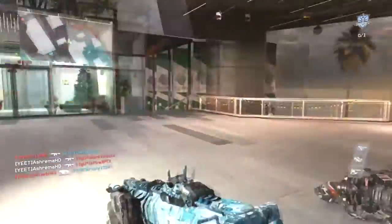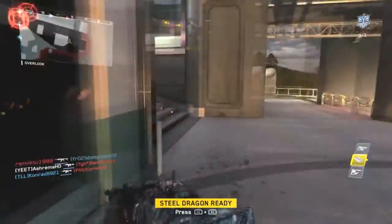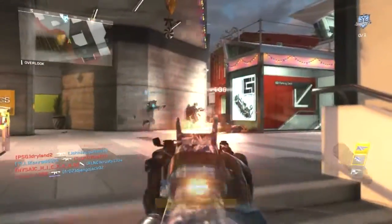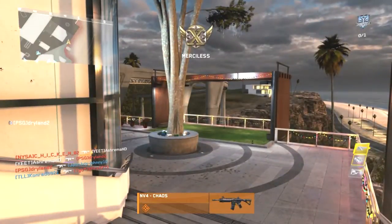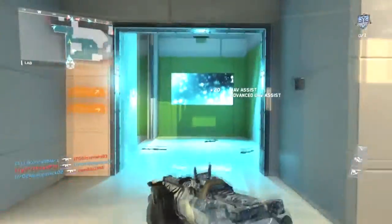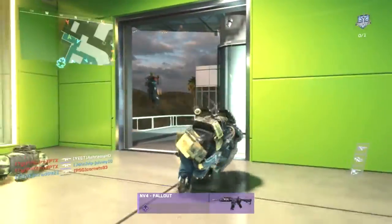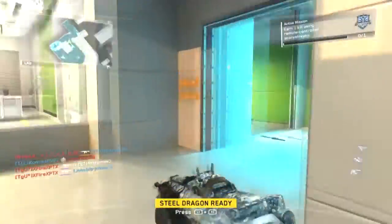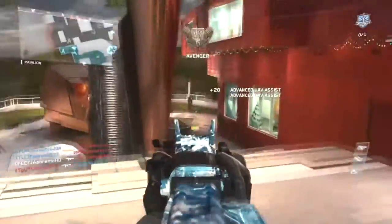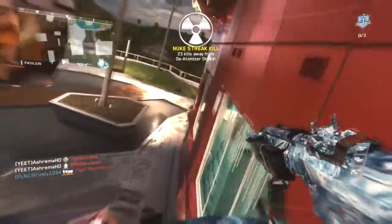For streaks, you can just rock the normal UAV and keep stacking it. With Hardline, each kill on TDM gives you 125 points and a UAV is 500 points — so that's four kills per UAV. Keep doing that and you have constant UAVs throughout the game. You could also put on Advanced UAV, and if you do, I suggest adding Counter UAV as well. But that's down to preference.